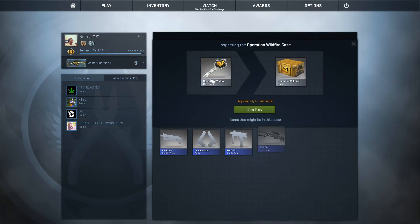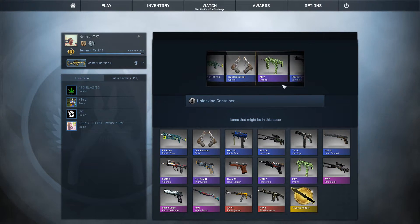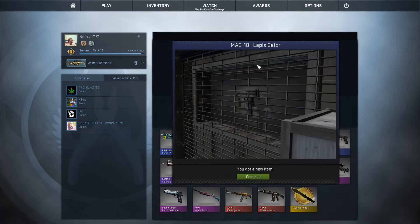Second case — what can we get here? Some very cool skins. All right, let's go. A pink goes by — it's all right. We got a MAG-7 Lapis Gator, a blue skin.